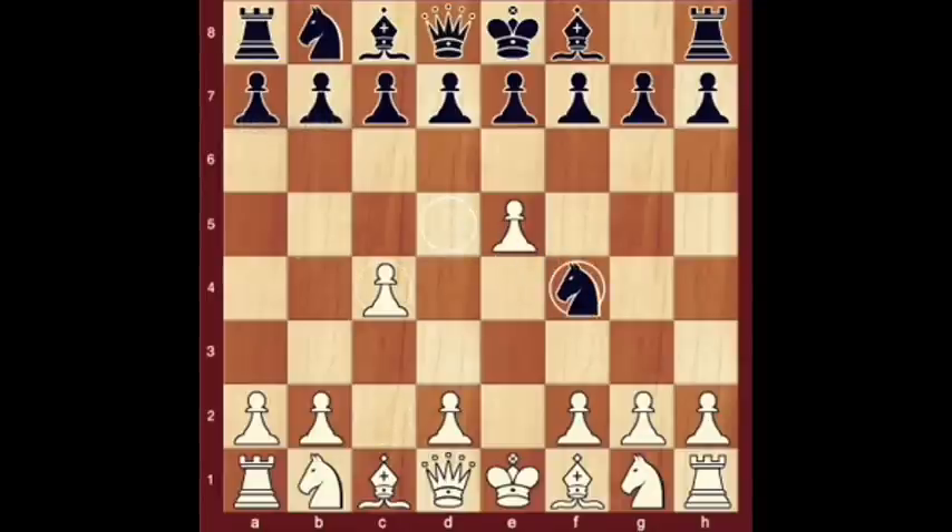C4, Alekhine, F4. Out of opening book. Nb6 would have been in the Alekhine Defense Two Pawns Attack book opening — it moves the knight to safety. D4 threatens black's knight. Ng6 moves it to safety.